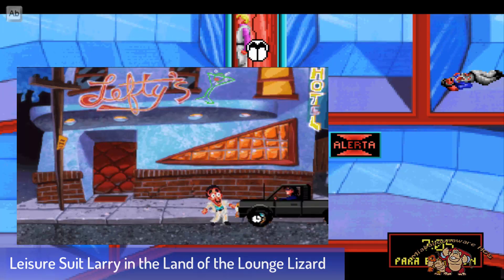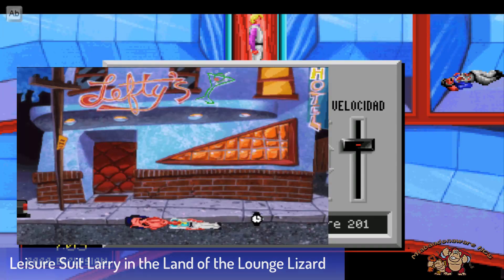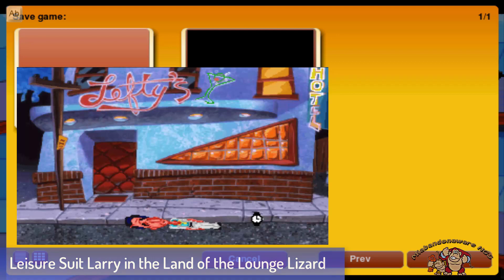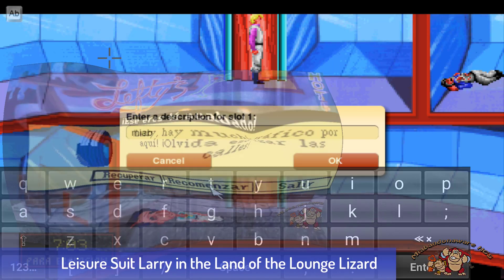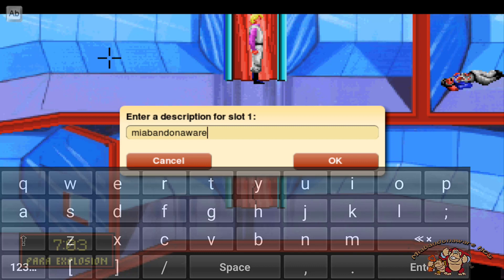Si quieres volver a jugar esta aventura gráfica en tu móvil Android, en tu PC o en alguna otra plataforma, gracias a ScummVM no dudes en pinchar el link que te dejo en la descripción de este vídeo o el link que te dejo aquí arriba. Nostálgicos, si os ha gustado este vídeo, darle a like, suscribiros a mi canal, espero vuestros comentarios y no dudéis en pasaros por mi página web miabandonaware.com donde encontraréis todo esto y mucho más. Gracias, un saludo y hasta el próximo vídeo.